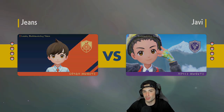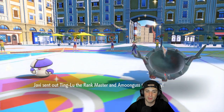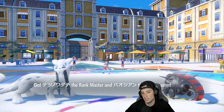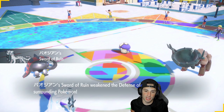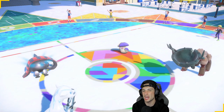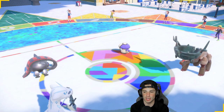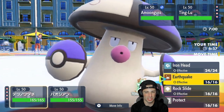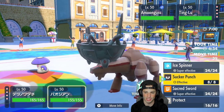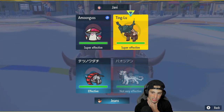I wonder who they're going to lead. Electrodes is decently bulky on the special defense side with this vest, and it can hit pretty hard on the special attack side. They end up leading Ting-Lu and Amoonguss, which I don't really mind. I could throw some Earthquakes or Iron Heads. Amoonguss could put some Pokémon to sleep, so I want to figure out ways to deal with that. I'm leaning towards Iron Heading and going into an Ice Spinner.